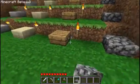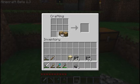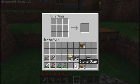Now to make wooden slabs you're going to take some wooden planks, which you get from tree trunks, and we're going to make six of them as well — wooden slab, stone slab.